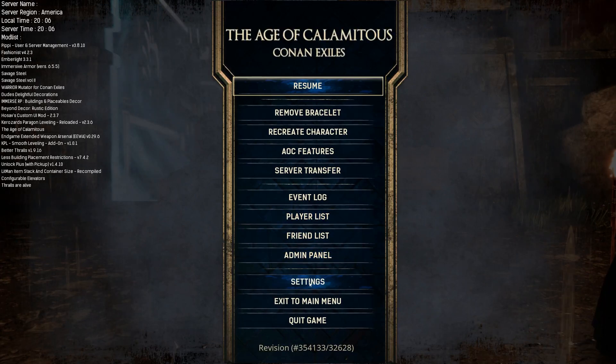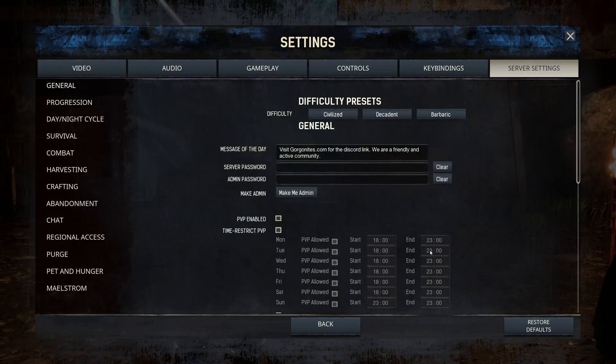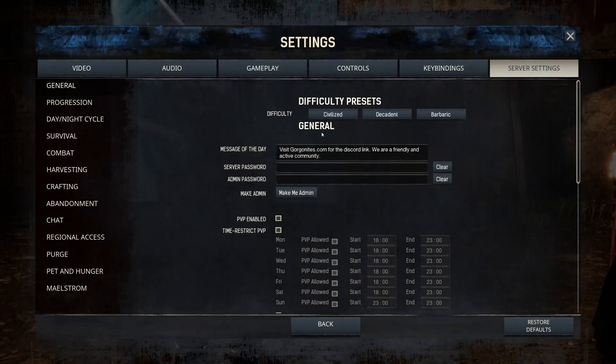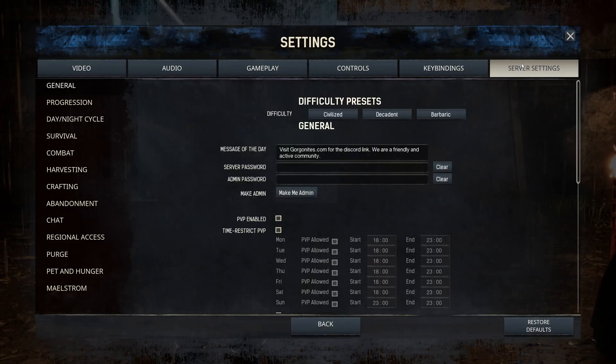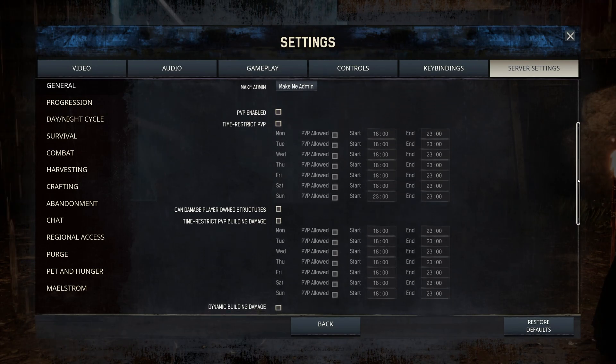Hit Escape, go to Settings, then Make Me Admin and enter the password you set on your G-Portal page. After entering the password and hitting OK, you'll need to exit out and go back in — it won't unlock in front of you. Here are the server settings: I've got a message of the day that pops up when a player joins and they have to click OK to dismiss it.